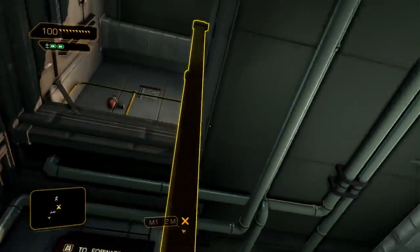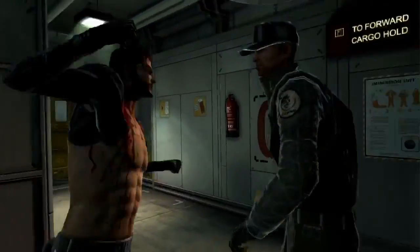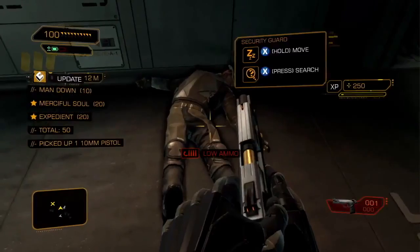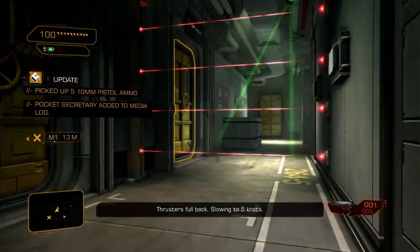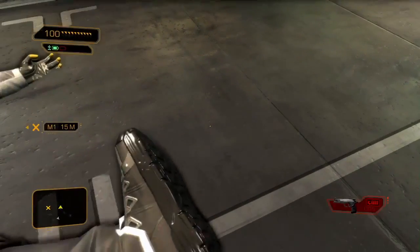The guard at the top of this ladder looks like he's by himself. This might be a good opportunity to get our hands on a weapon. Since we have next to no augmentations right now, we'll have to be crafty when getting around these obstacles. Dragging this guard near the lasers will disable them.